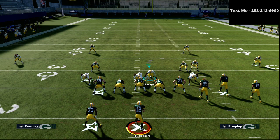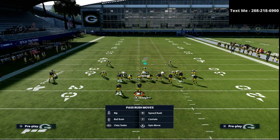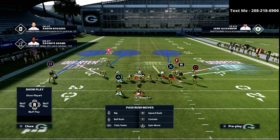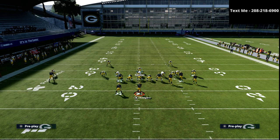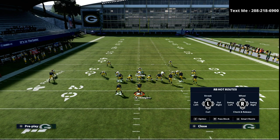One practical tip you can use here: if you simply put that soft squat out there and then put the safety into a deep half, we know from prior experience that a deep half on a quarter side like this does a very good job of preventing bombs. So I'm going to call play Flood again with the exact same route combination and the same coverage scheme, now with that deep half added.